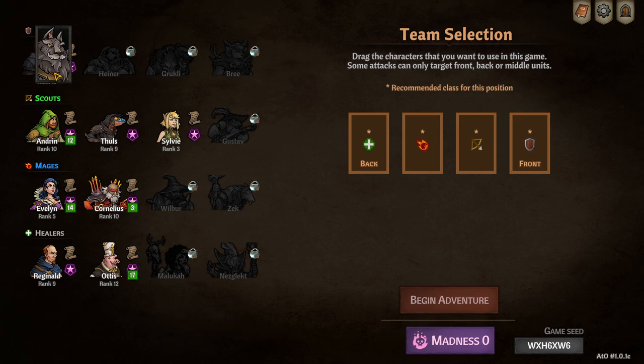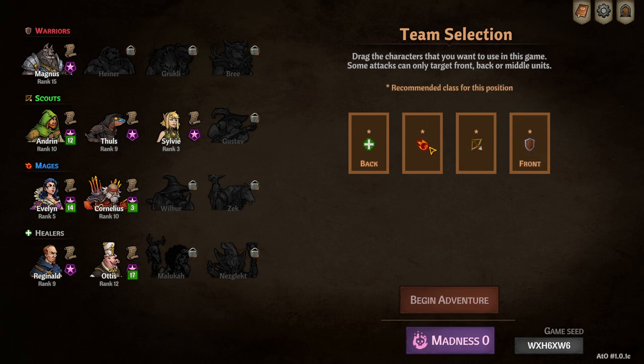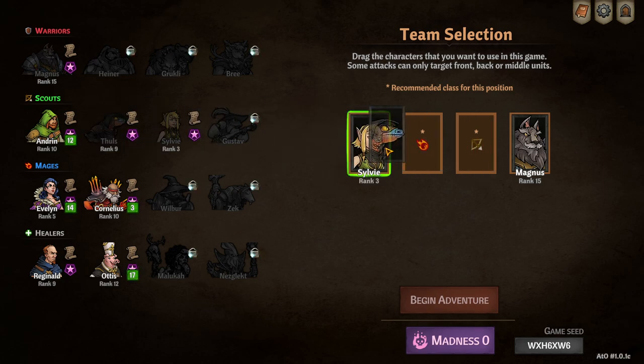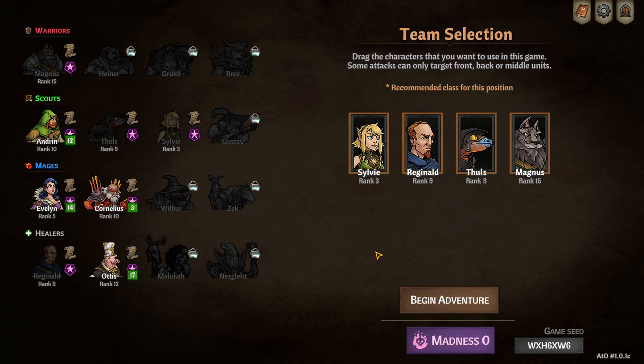We're going to play an adventure mode run. The game recommends putting a defense character in front, a scout second, a mage third, and a healer in the back — but we're breaking that. I'm putting Magnus in front as my only defense character. There are a lot of monsters that hit the front character specifically, so it's really nice to have a tanky guy up front. Then we're running Thules and Sylvie — I'll put Sylvie in the back, Thules in the second spot, and Reginald in the third spot.